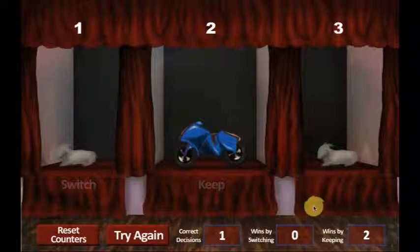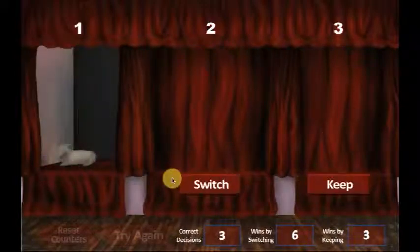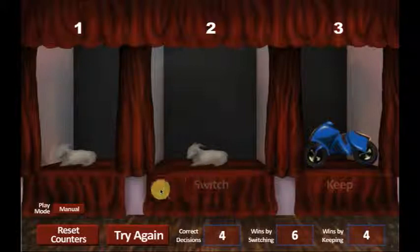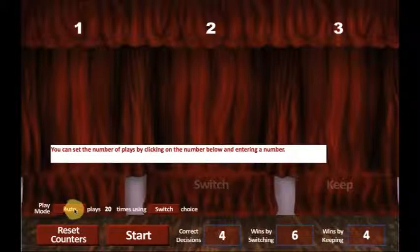Continue the game by clicking the Try Again button. After you have played ten games, a new box comes up above the Reset Counters box. This box next to Play Mode now says Manual. Click on the Manual button to toggle between Manual and Auto Mode. On Manual Mode, you make your choice each time, and on Auto Mode, the sim will run the game automatically.